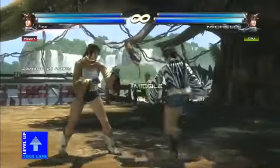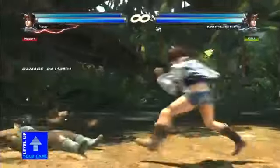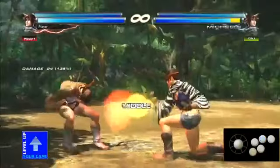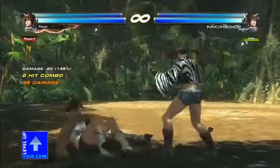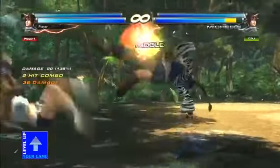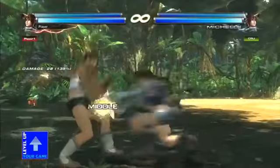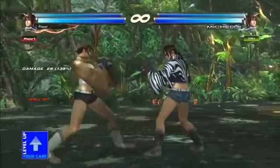Another new move she has that's different from Julia is her side step 1 — it knocks down on a normal hit, it's a good mid clean hit, and it wall splats as well. She also has a side step 2, which I believe leaves her in crouch, so you can use that as a mix-up to go into a full crouch mix-up. You can also do a wall-setting 3 out of that, or side step 2 into full crouch down forward 2.